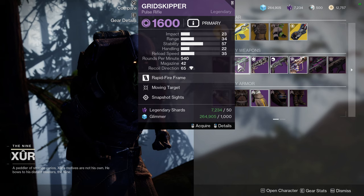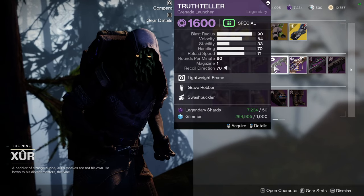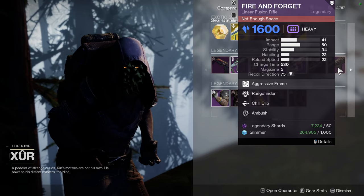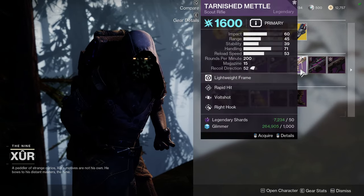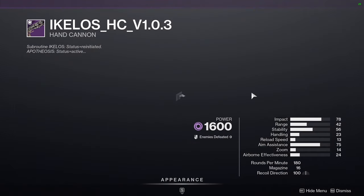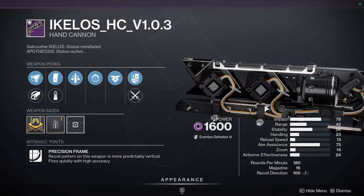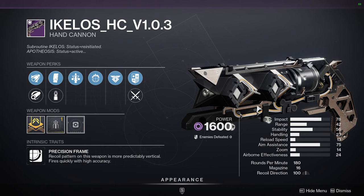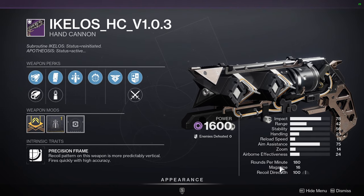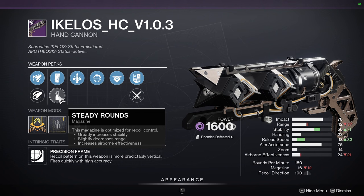For Xur's weapons: True Prophecy with Elemental Capacitor, Grid Skipper with Moving Target and Snapshot Sights, Ikelos Hand Cannon with Triple Tap and Focused Fury — that's actually decent — Truth Teller with Grave Robber and Swashbuckler, Tarnished Metal with Rapid Hit and Bolt Charge, Shattered Cipher with Under Pressure and Relentless, and Fire and Forget with Rangefinder and Chill Clip. The Ikelos Hand Cannon, Shattered Cipher, and Fire and Forget are red border weapons. Triple Tap with Focused Fury is interesting and I'm tempted to pick it up.